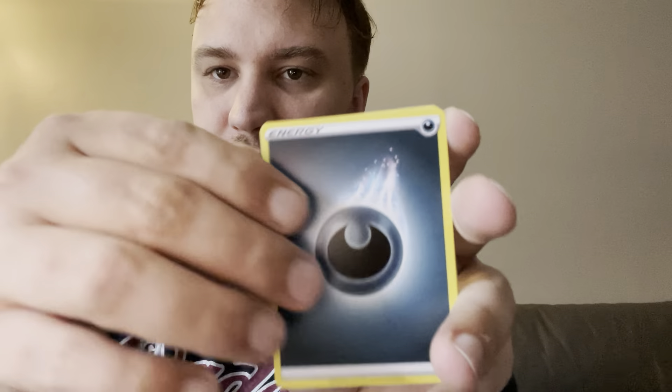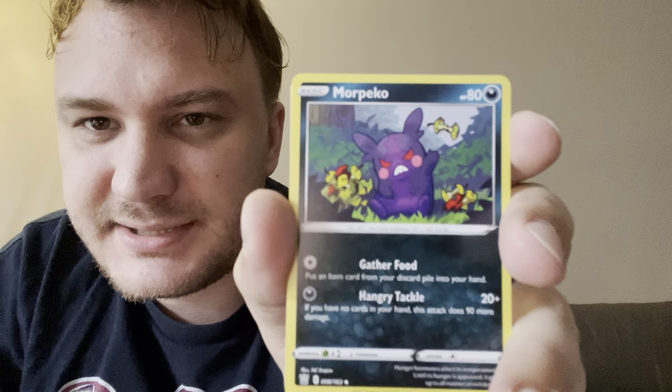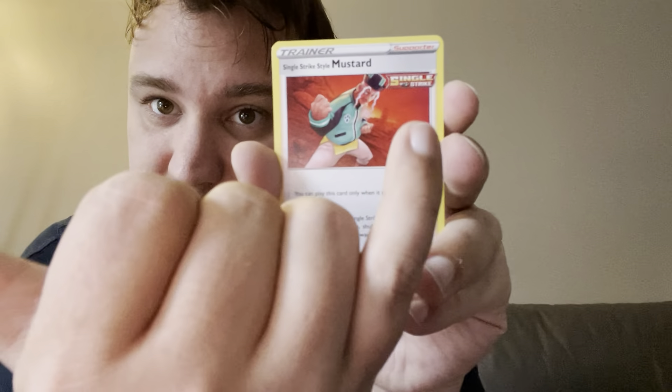Okay, pack number three. I have a new video coming, an unboxing, I just have to edit it — I've been putting it off for months. Code card, one two three four to the front, dark energy. Morpeko, it's very cute, like a mixture of a Gengar and Pikachu almost. He's got all the apples and pears that he's eaten. Durant. Single Strike style Mustard — once again a different banner, I'll put that to the side, I don't know if they're worth anything.